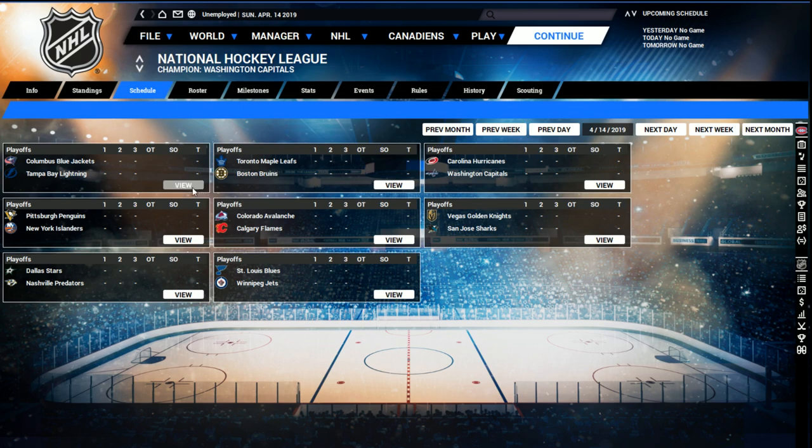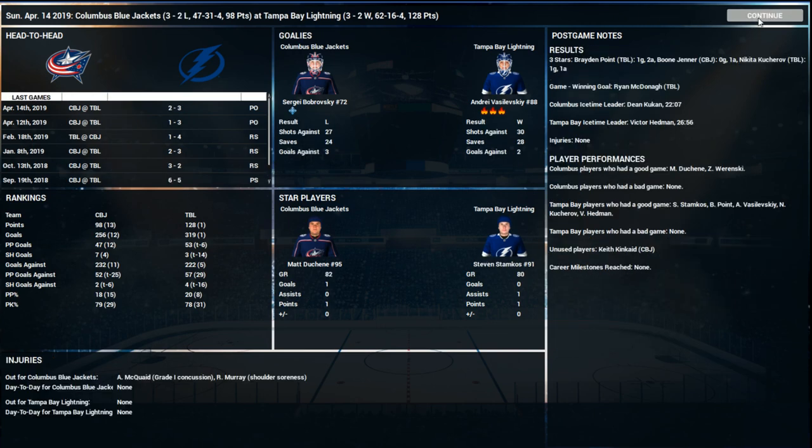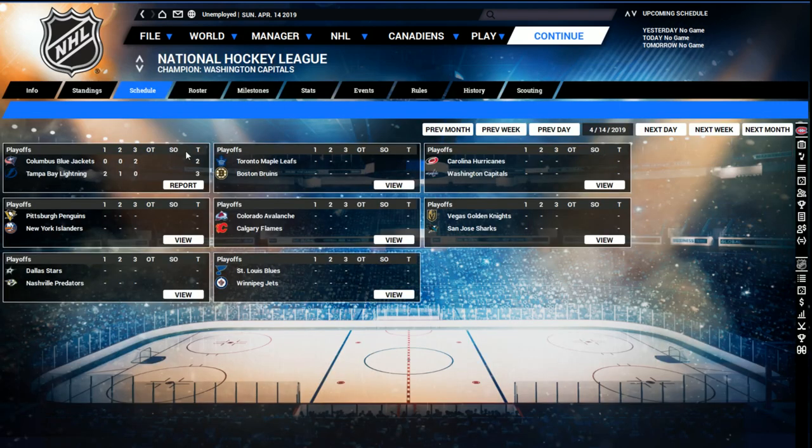We should really add current series status to these screens. We're going to be reworking the schedule screen in general — pulling some stuff from Out of the Park, though the league-wide view may not change too much. The individual team view will probably change for FHM 6. In game two, a little closer but Tampa wins that one too, up two nothing. Islanders and Penguins game two: wow, shootout, seven to six Penguins — Malkin with the hat trick.